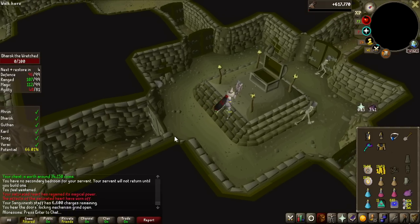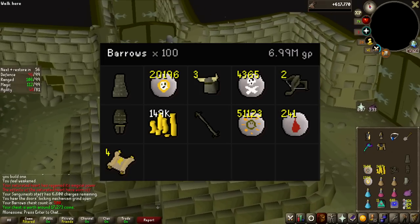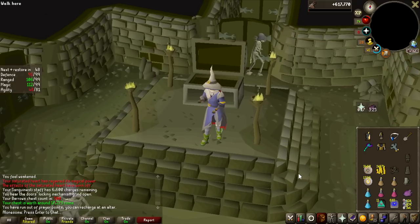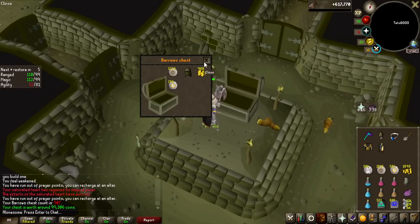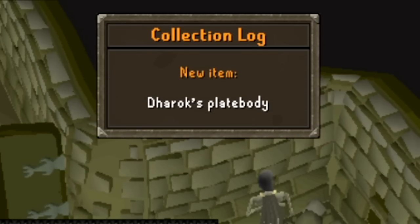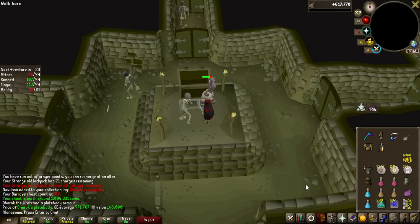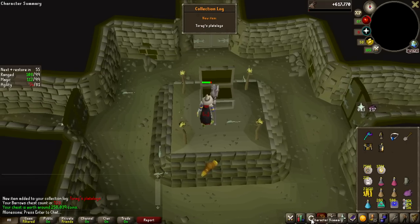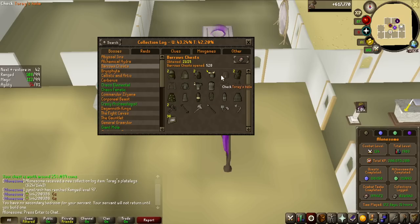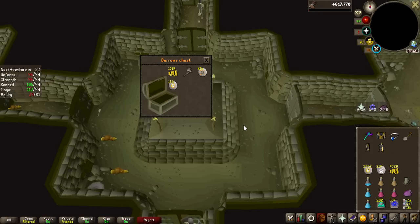Chest number 100: a lot of collection log slots unlocked, 17k loot this time. We're making decent money and have been lucky on uniques, plus I've got a lot of Elite Clue Scrolls. Then I got Dharok's Plate Body — wait, is that 1 million GP? Why is Dharok so expensive? Maybe because of PKers. Then another collection log item — Torag's legs. I only had the hammers before, so that's one step closer to completing Torag's set.